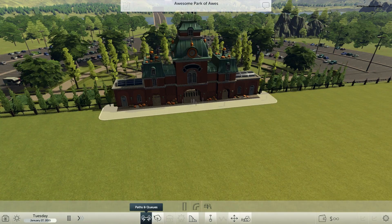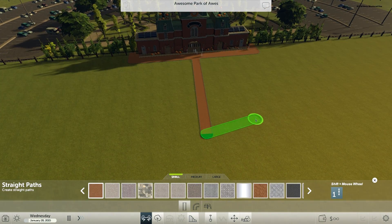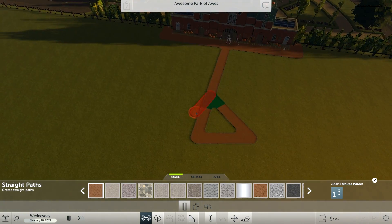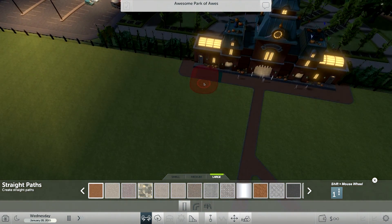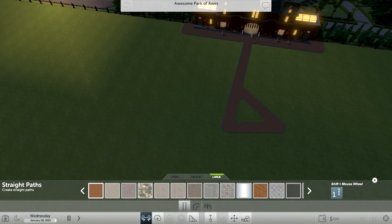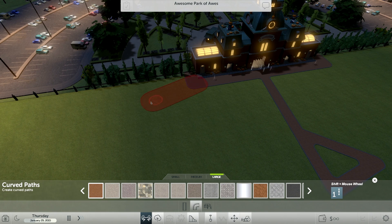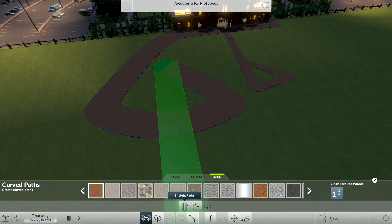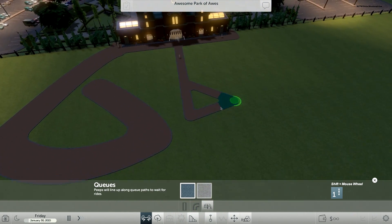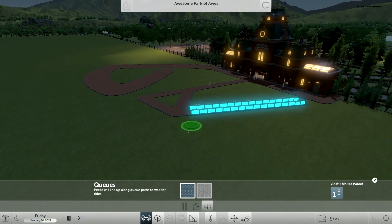First things first, let's look at paths. You have straight paths — they're your pretty much standard, straightforward, straight paths. You can change the size to medium and large, which I didn't realize you could do during the livestream. Curved paths are pretty much as straightforward as straight paths, except they're curves. Q lines are Q lines — and look at that, the Q line glows in the dark. I did not know that.